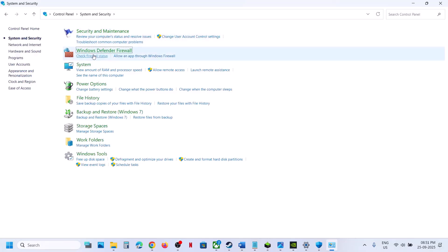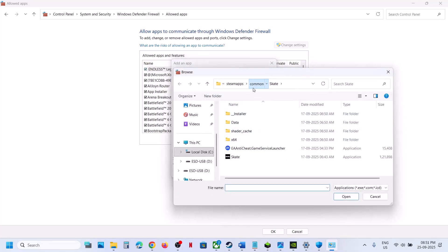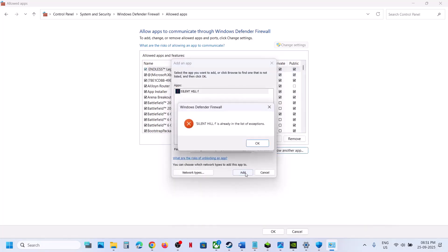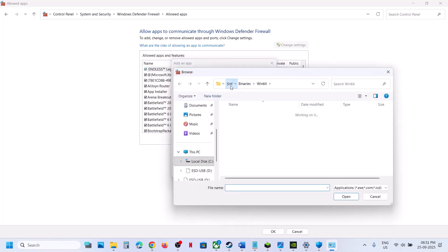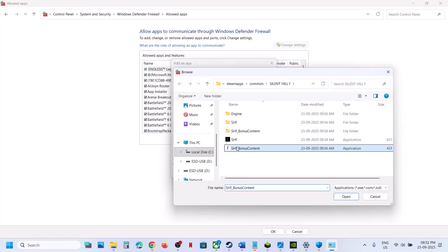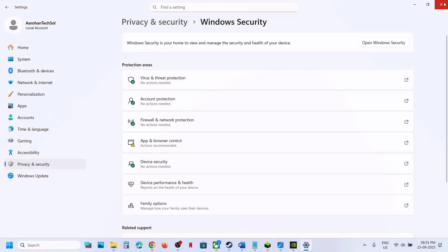Also go to Control Panel, go to System and Security, Windows Defender Firewall, click Allow an App or Feature through Windows Defender Firewall, click Change Settings, click Allow Another App, click Browse, and go to the game installation folder. Open the game folder and the SHF folder under Binaries, Win64, and select the exe file. Click Add. Once the game is added, launch it and check.